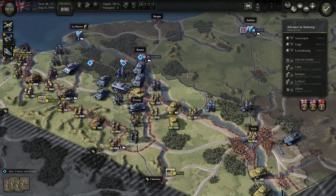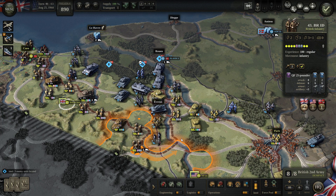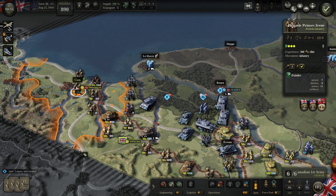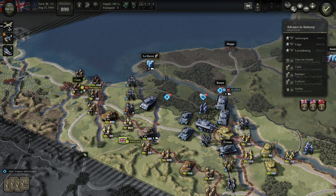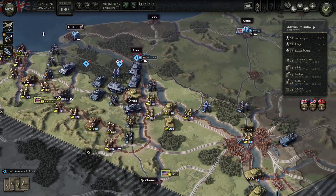There's no preparation phase — I'm immediately in battle. No preparation phase, interesting. This unit is the Brigade Princess Irene — this is actually Dutch infantry. It's under Canadian First Army, but it says British. I'm not sure why it says British, since Brigade Princess Irene was Dutch.